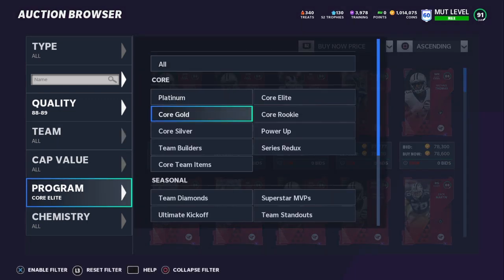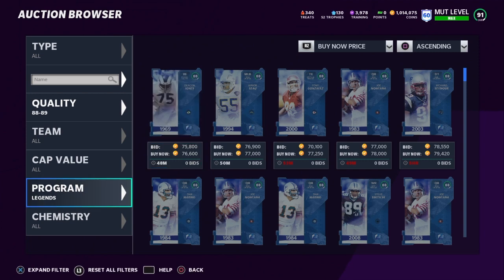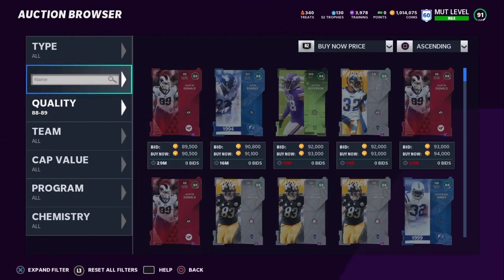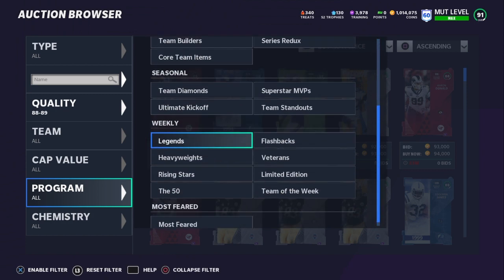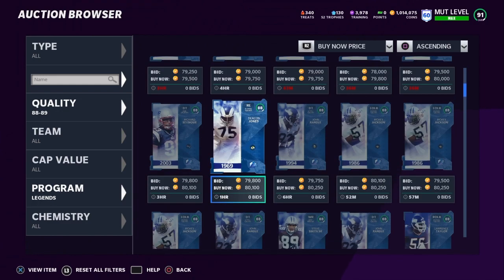Sometimes Legends are decent value, sometimes they're not — right now they're a little more expensive so I wouldn't go for that. On the weekends, however, your best value is definitely Legends, because on Saturday mornings people are opening a lot of Legend Fantasy packs, meaning a lot of Legends are being pulled. The best time to buy cards is 11 a.m. on Saturday morning — that's when cards are the cheapest. If you're looking for training, buy your training on Saturdays if you can.